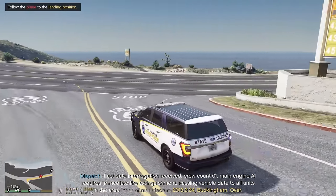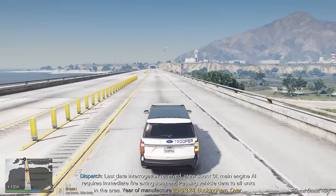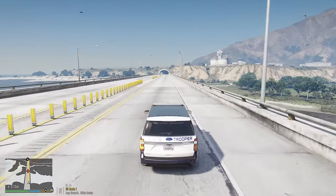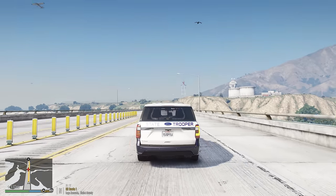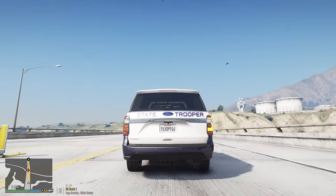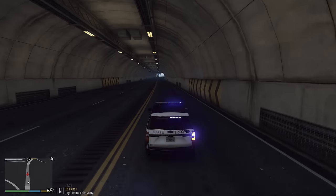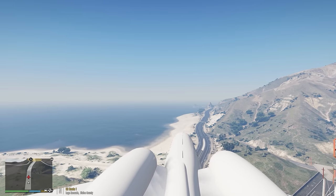Dispatch: crew count one, main engine A1 requires immediate fire extinguishment - passing vehicle data to all units. Okay, so the airplane is out there - I can hear it now. Hit I - there it is! It's trying to make an approach. There it is right in front of us. It looks like - maybe a Mammatus? No, I think that's the Manufacturer. I can't remember in GTA lore which airplane that is. He's still approaching.